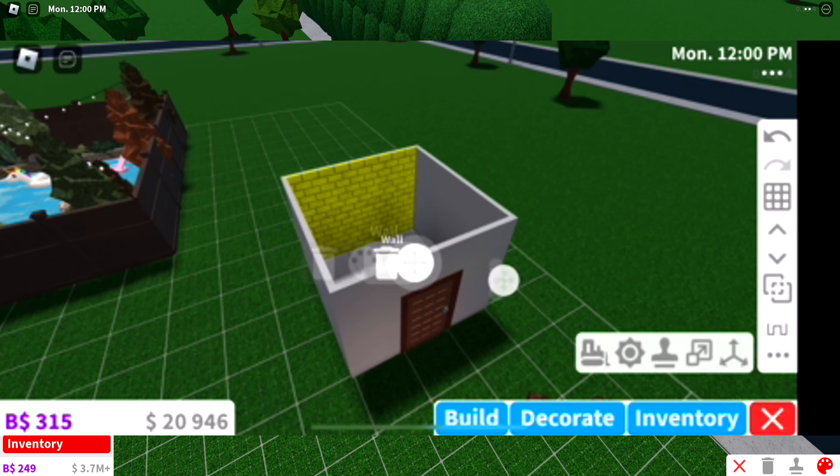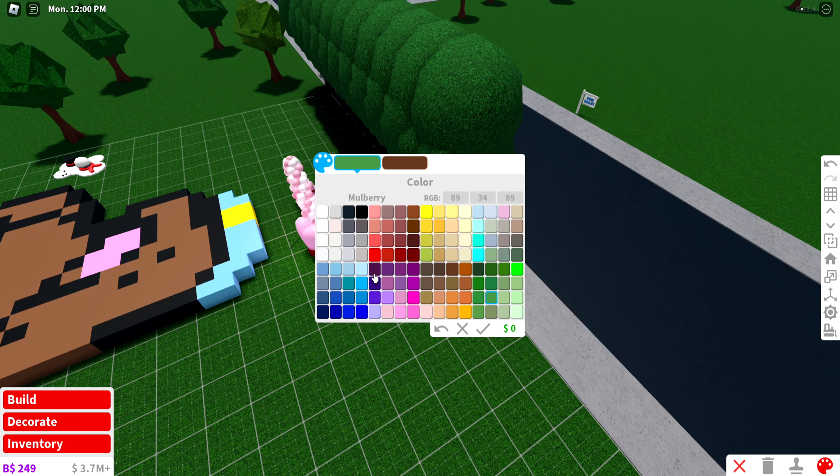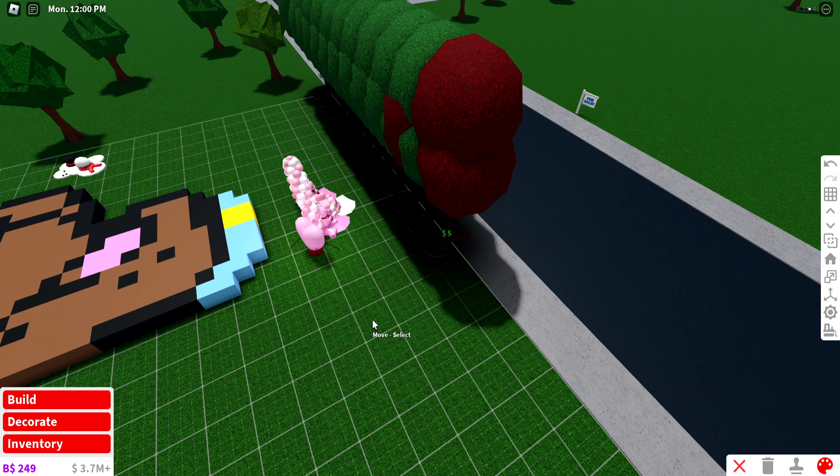When you're coloring things on mobile you have to color each thing individually, while on Bloxburg PC you can click Shift and keep clicking things and it will color each item for you.